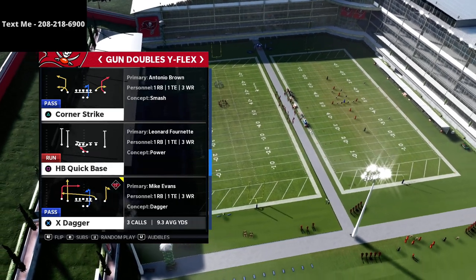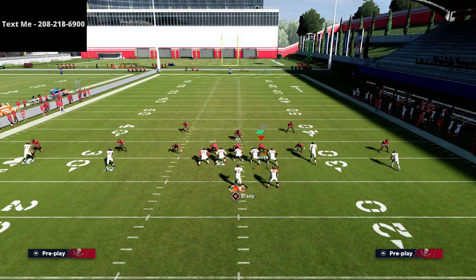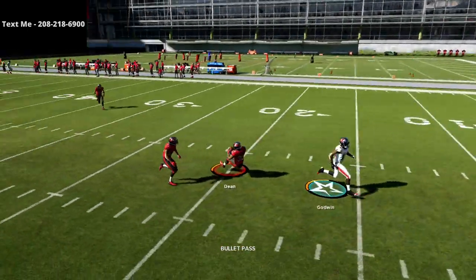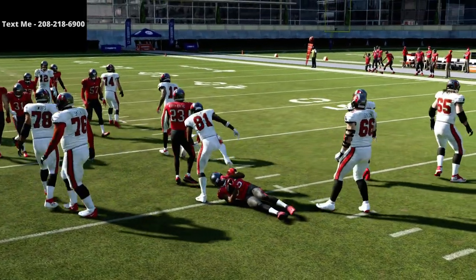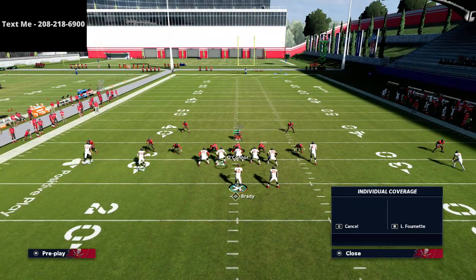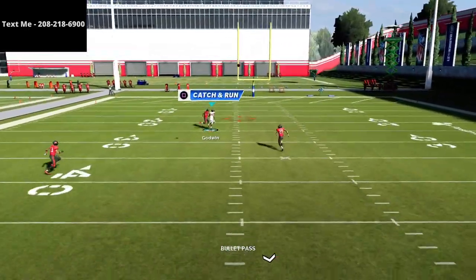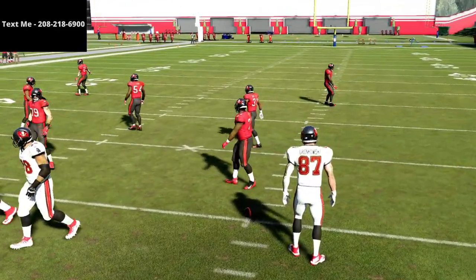The play we're going over is X Dagger, and we're not making any adjustments first — I want to show you why this play is so good specifically against a cover three coverage. We're going to snap the ball and watch the triangle receiver. If I pass lead it to the inside, I've got a shot, but the biggest thing I have to deal with is the corner on the cover three side playing that streak. We'll also put the ball on the other hash to show how these plays differ.